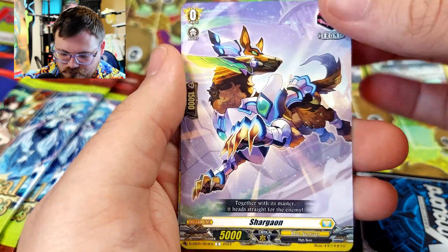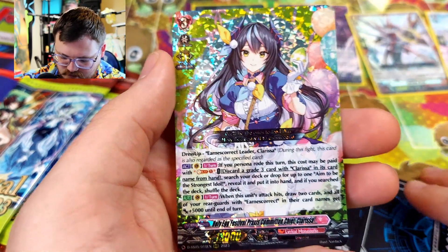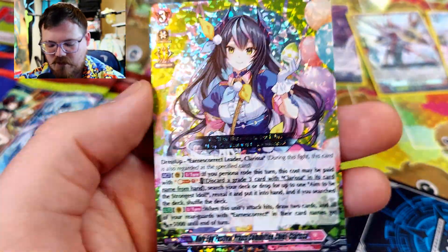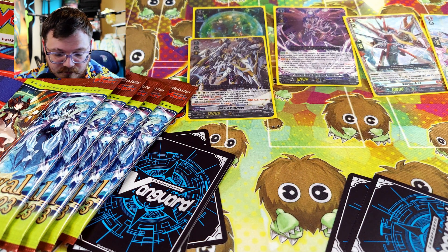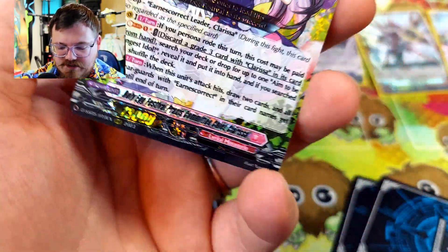Next one — oh, we got one of the Easter ones! Hopefully Gabby likes this one. It is Holy Egg Festival Parix Committee Chief Clarissa. It's one of the triple rares.